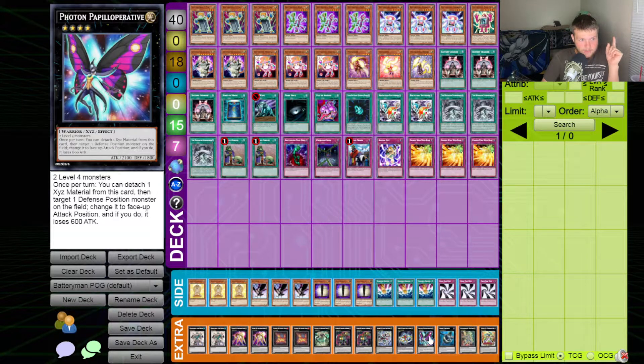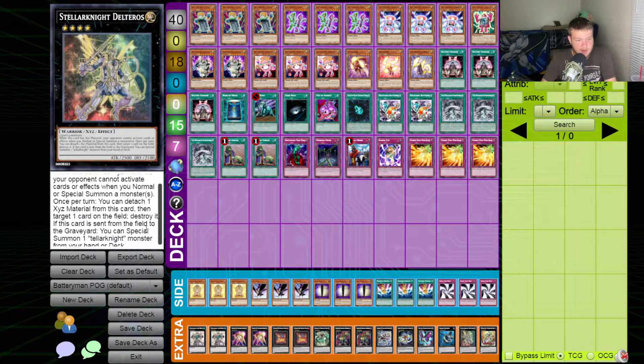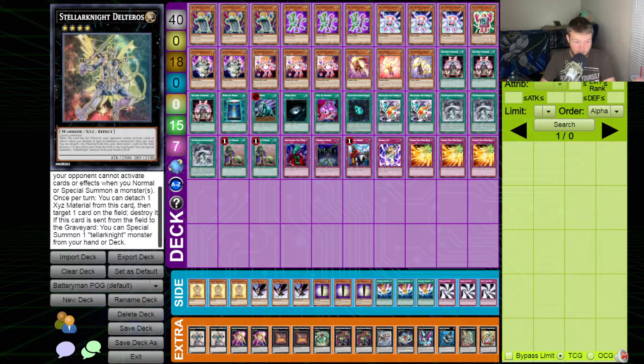Photon Papiloperative — self-explanatory, changes a monster from defense to attack mode and it loses 600 attack. Good for getting over a wall. Tellarknight Delteros — three level four monsters, so he requires a third of my level fours, but his payoff is much better than Number 102. I couldn't find a home for him in a pure Tellarknight build since I only pulled about six monsters and three spells from that archetype. But even without his Tellarknight-specific effect of summoning from deck, he's still nuts — opponent can't activate cards when I normal or special summon, and once per turn I can detach to target and destroy.